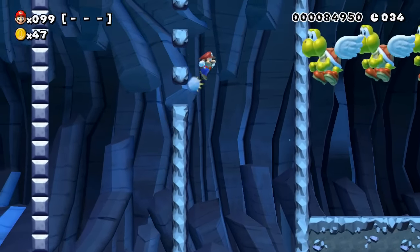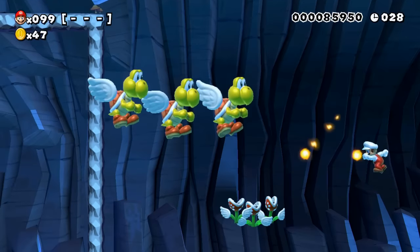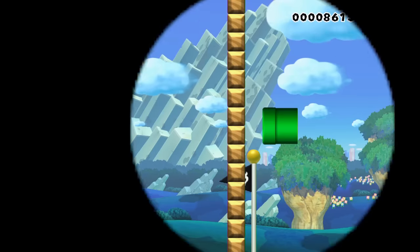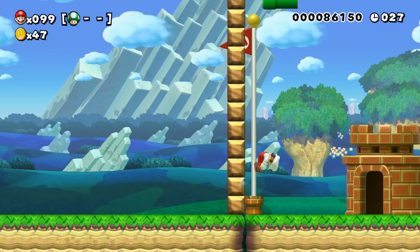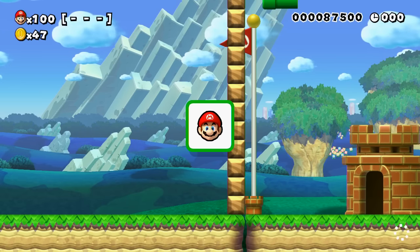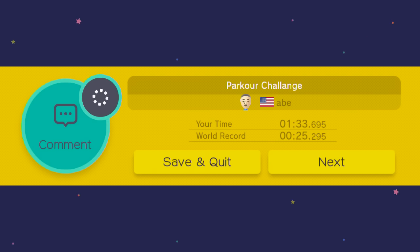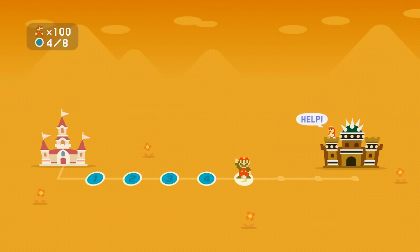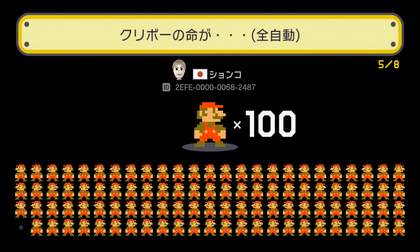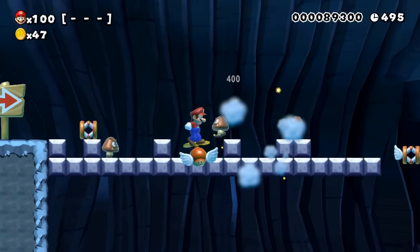There we go. Okay, well, at least I have this. All right, we're back up to 100 lives. I think I lost one in that battle lair one. But yeah, that's the thing I like about these — well, I guess it's a good or bad thing about these 100 Mario challenges, because since it's all random, you can find some really cool courses, but you can also find some ones that are really annoying. And that's what's going to be kind of crazy about the expert and super expert ones. The latter I have to unlock, though.